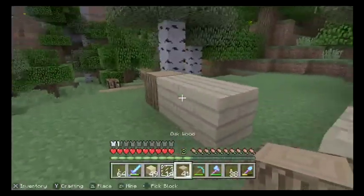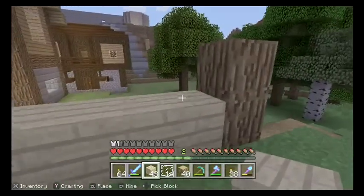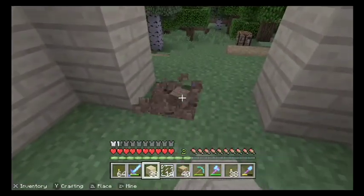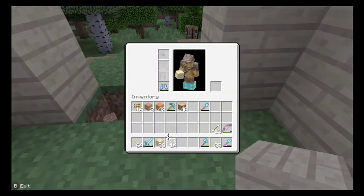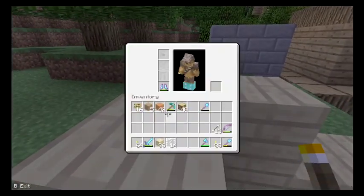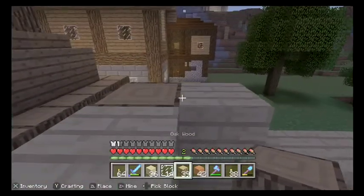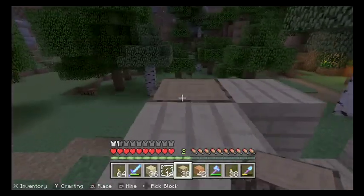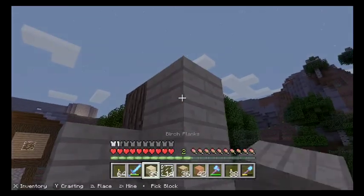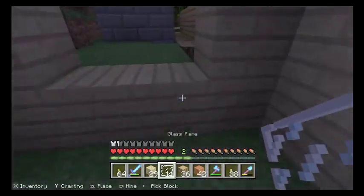We're going to put one there, one there, one there. Actually, let's put birch there. Then we can hop up here where we're going to put oak wood — he said spruce wood but it's not spruce wood, it's oak. Then we're going to put birch, birch, birch, birch, birch — then we're going to put some birch there. Then we're going to put glass here, two glass here, and three glass here.